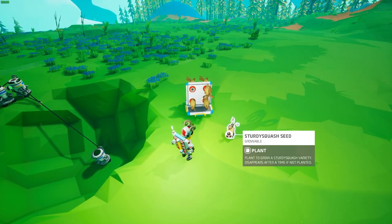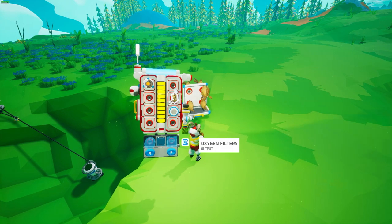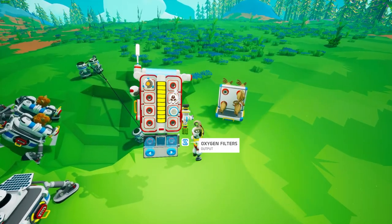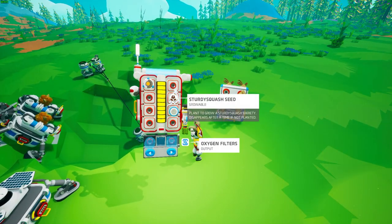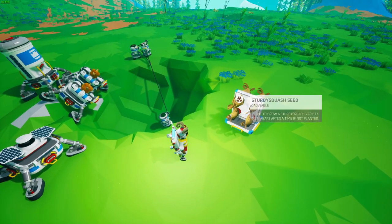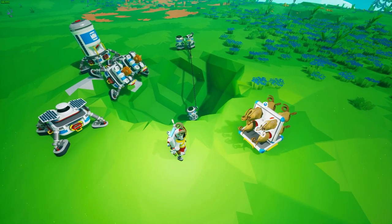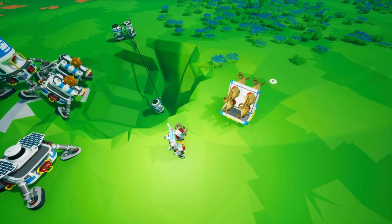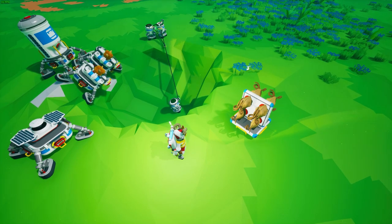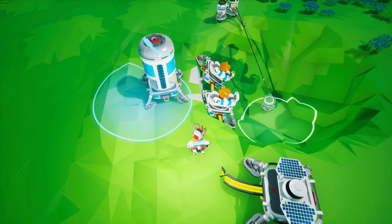Word of note about the seeds: if you leave the seed on the ground without planting it, it will go away. If you put it in your backpack for some period of time it will also disappear. The only way to keep seed samples around is to store them in some sort of storage container, so make sure you don't leave seeds on the ground otherwise they're going to disappear.